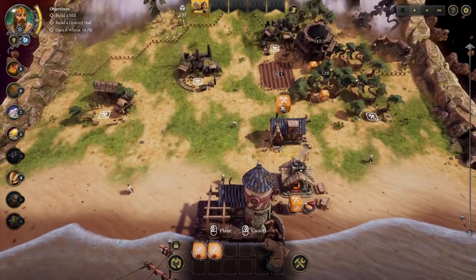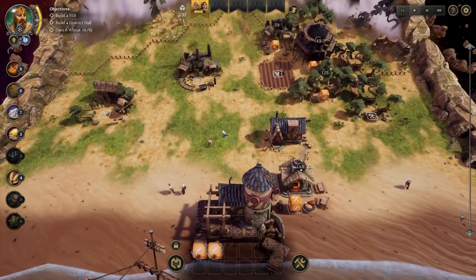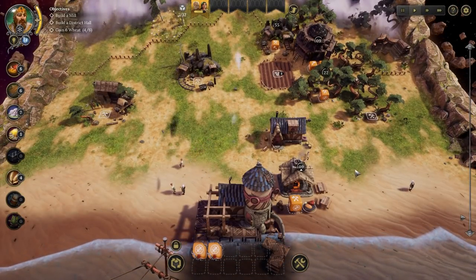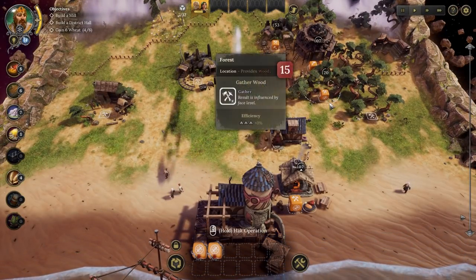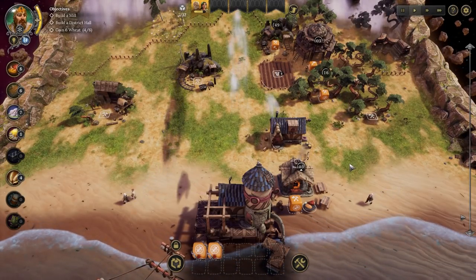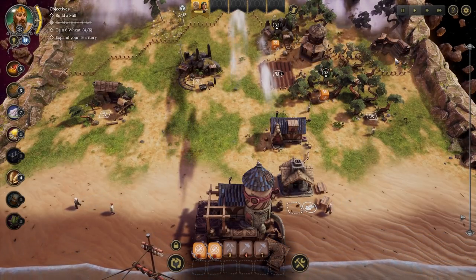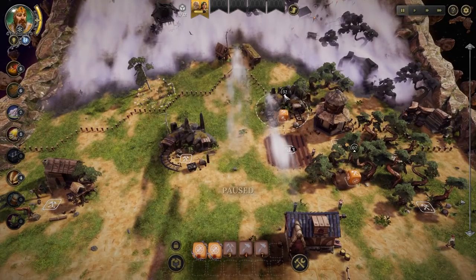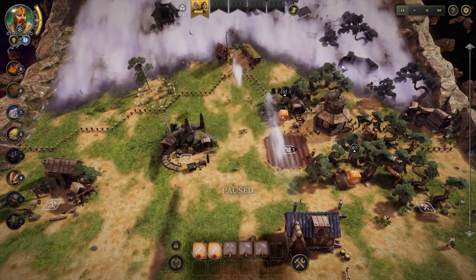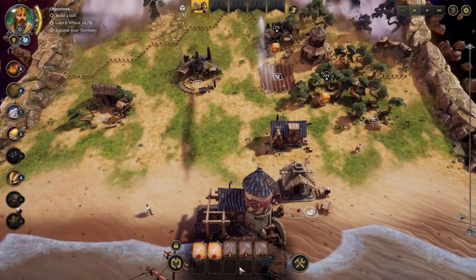Let's continue our exploration over here. We are getting a little bit low on food. Thankfully the wreckage helped us out. We really do need to get to the point where we have a mill sooner rather than later, so we can start turning the wheat we're generating into delicious noms. We're going to get a bunch of dice back in just a second. You'll notice the little arrows there - letting us know that these are now more efficient. I think they operate 25% faster.